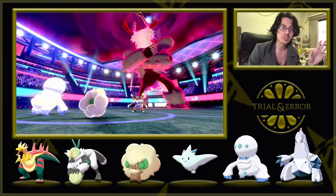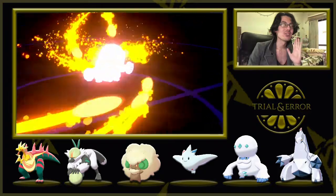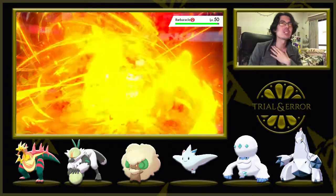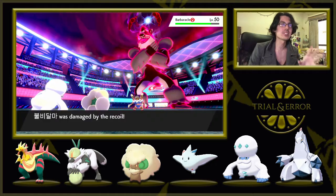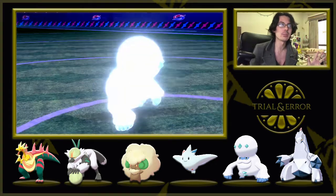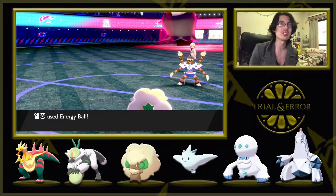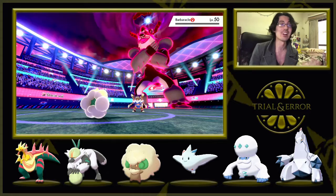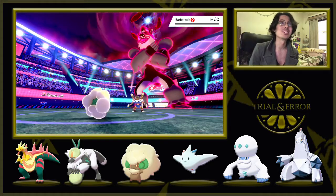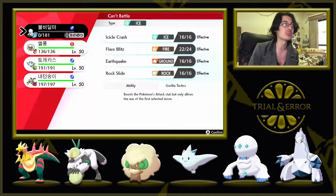The Max Guard — that's fine, I'm not targeting Obstagoon, we don't have to worry about that. Flare Blitz is probably going to take myself out, that's fine. I think my opponent thinks I'm more worried about the giant Dynamax Pokémon, but realistically I know what Barbaracle can do and I'm just not here for it. So I think this was a good turn for us — Barbaracle goes down, all he did was guard with Obstagoon.